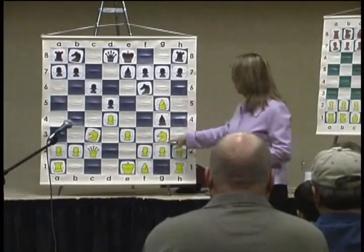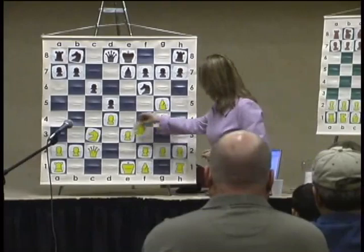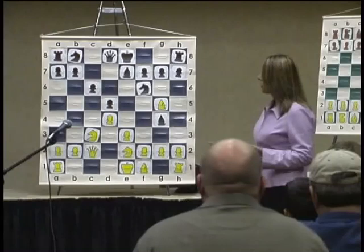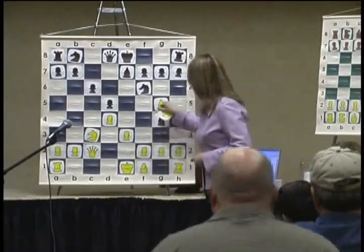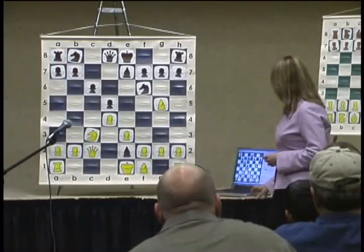My opponent then made a surprising move that I didn't expect or honestly quite understand — he gave up his pair of bishops for a knight. I took back with my bishop, the knight developed to d7, and both sides castled.